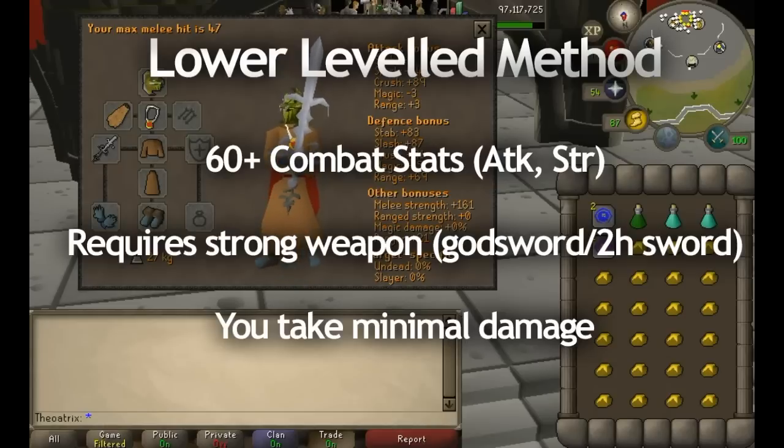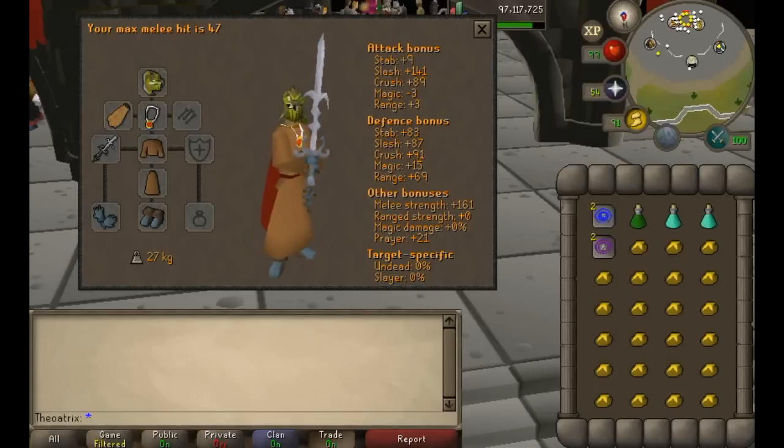The best weapon to use is a very slow, powerful weapon such as a godsword or a dragon two-handed sword. With that you should bring strength bonus gear like climbing boots, an amulet of strength, and a Neitiznot helmet. You can also focus on your prayer bonus so you can use your stat-boosting prayers.